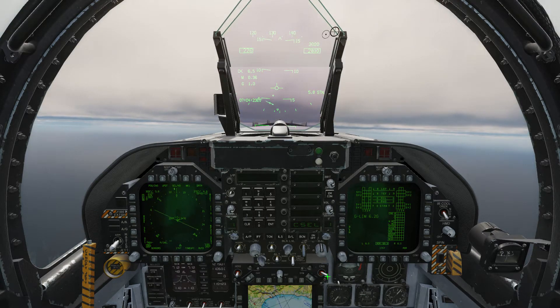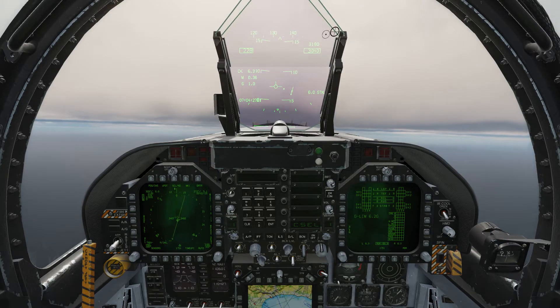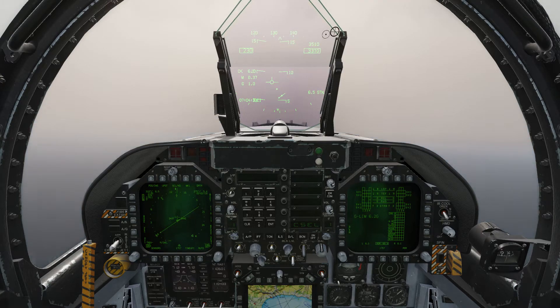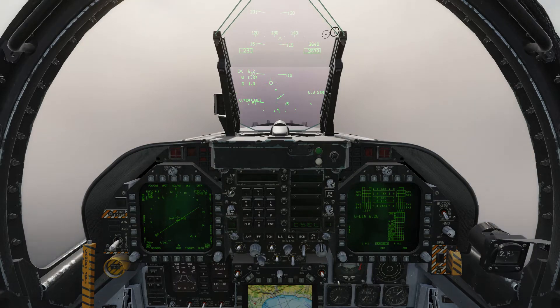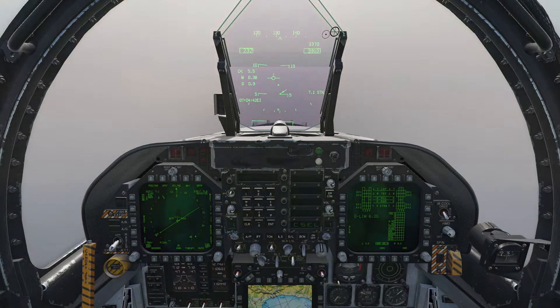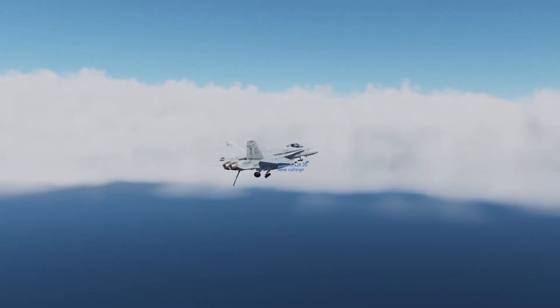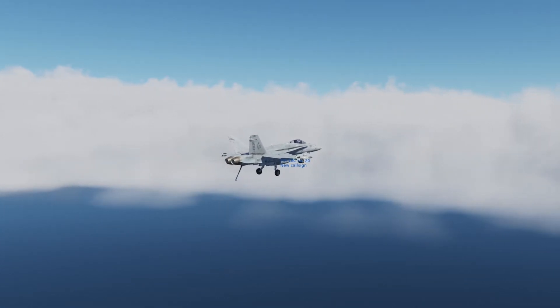You can use left click and right click on the course switch to match the course on your navigation display to the runway you're heading for. The carrier's runway is at 13 degrees, so we're going to set our course to that — this will tell us which angle we need to be facing for our landing. We then turn back towards the carrier and lower the landing hook, landing gear, and full flaps.